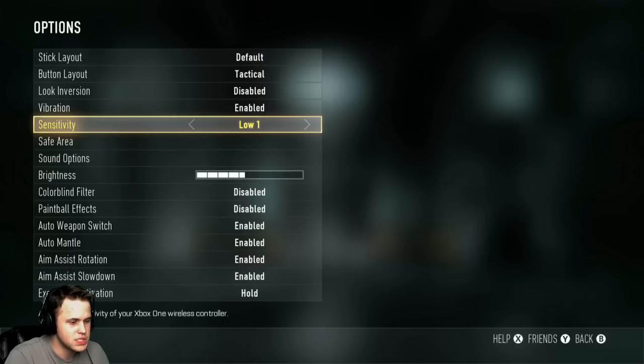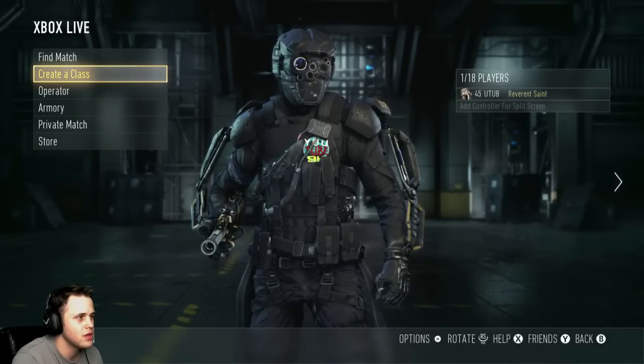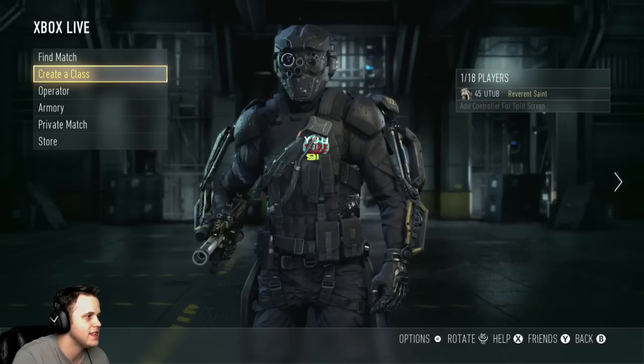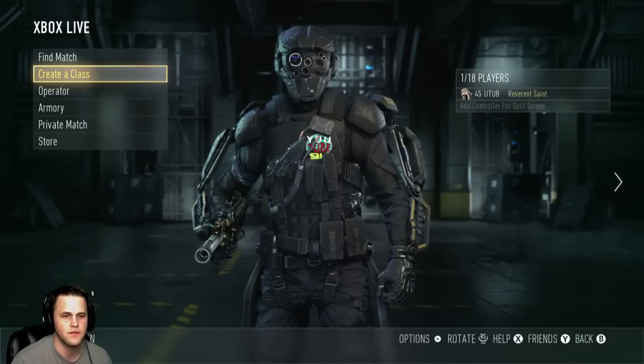I used to play at like six, then went up to ten and got really good at it, but there were certain things I couldn't do — like other people could get those long range shots. So I lowered it down to five, then four, and stuck around there. In Black Ops 2 that's how I got so good — I lowered my sensitivity to around five and it made a huge difference.